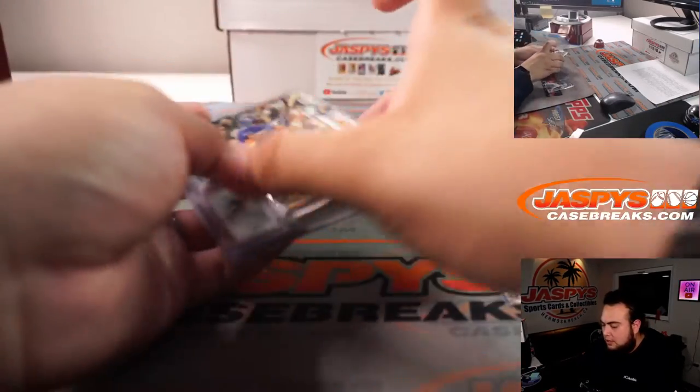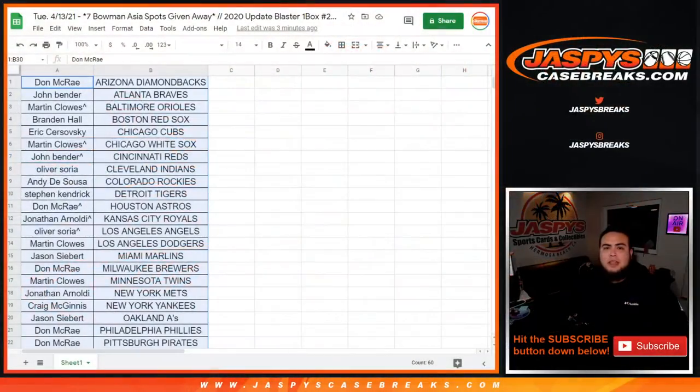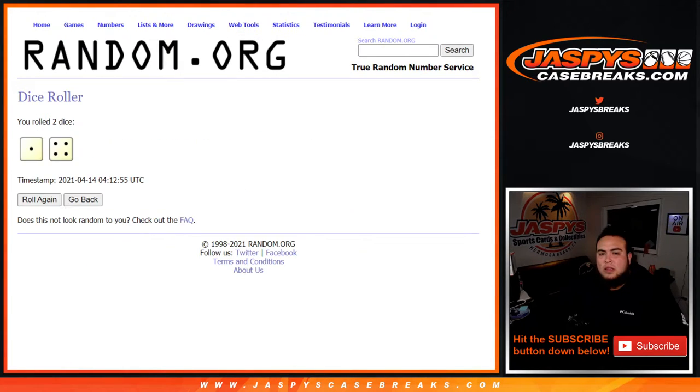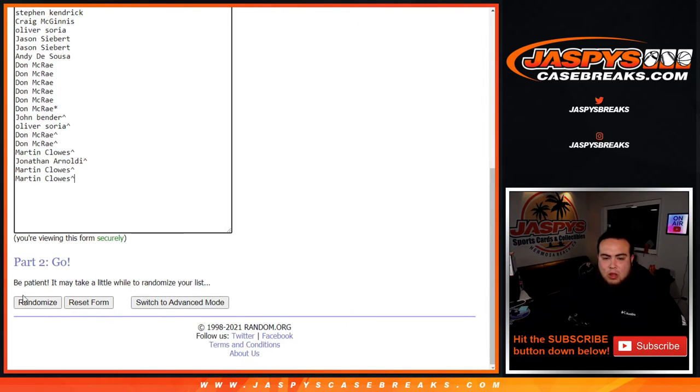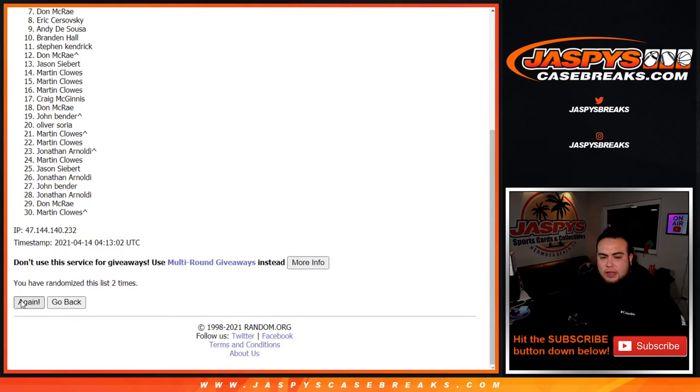Let's switch scenes now and give away the spots in the break. Remember, top seven get in guys — top seven. Here's the dice roller, here's the customer names — good luck, roll. It is one out of four, five times guys — five times, good luck. One, two, three, four, and five.